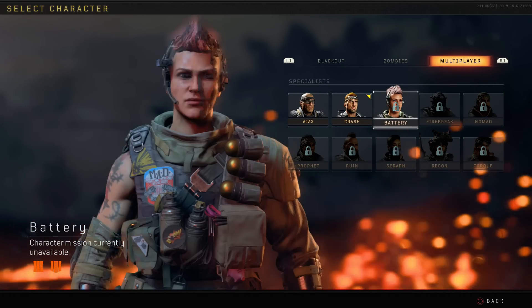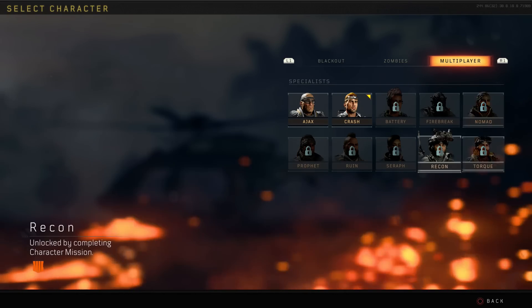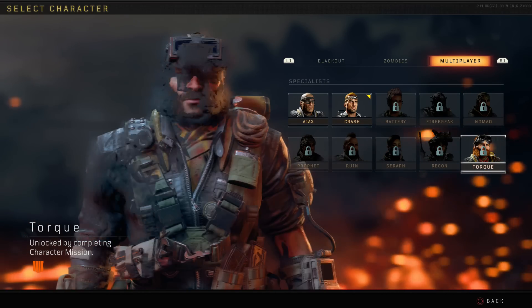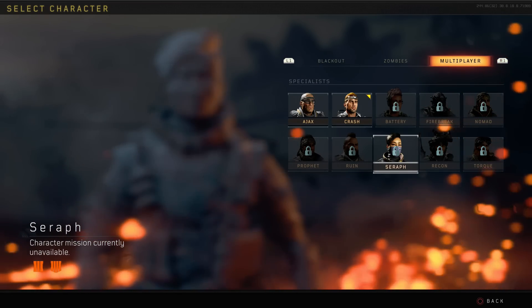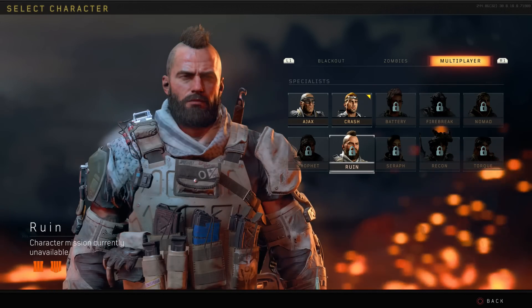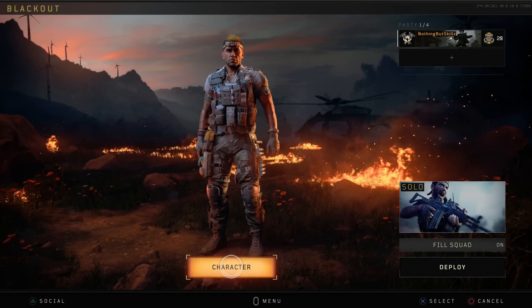To unlock a character in Blackout, you have to do these secret tasks — secret quests, secret missions, whatever you want to call them. You have to complete them and that will let you unlock characters in Blackout. This video is going to focus strictly on Crash and how you unlock Crash, and I'll work on videos like this for every other character I unlock.